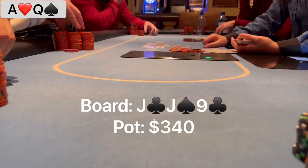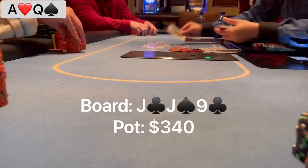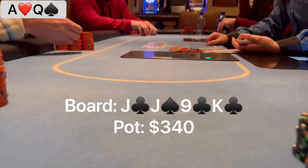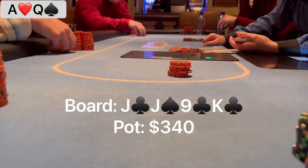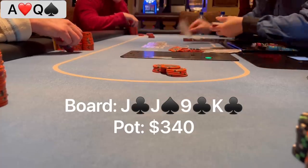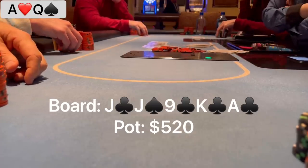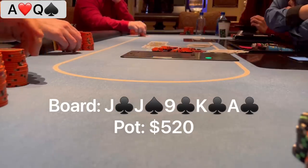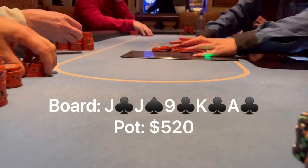I decide to check on this flop for a couple of reasons: I don't have a club, and I feel like my opponent connects very well with this board — full houses, trips, straight draws, flush draws, hands that just aren't folding to a bet. He checks back and the turn is the king of clubs, giving me a straight draw and a range advantage. I should have all the big top pairs like ace-king, king-queen, and can even have slow-played full houses. So I start with a bluff of $90. The cutoff calls, and the ace of clubs comes on the river. Now I have top pair but there are four clubs on the board. I consider betting big to fold out hands like pocket eights or sevens with a club, but ultimately check. He checks back, and somehow I'm good — we take down the pot with ace-queen.